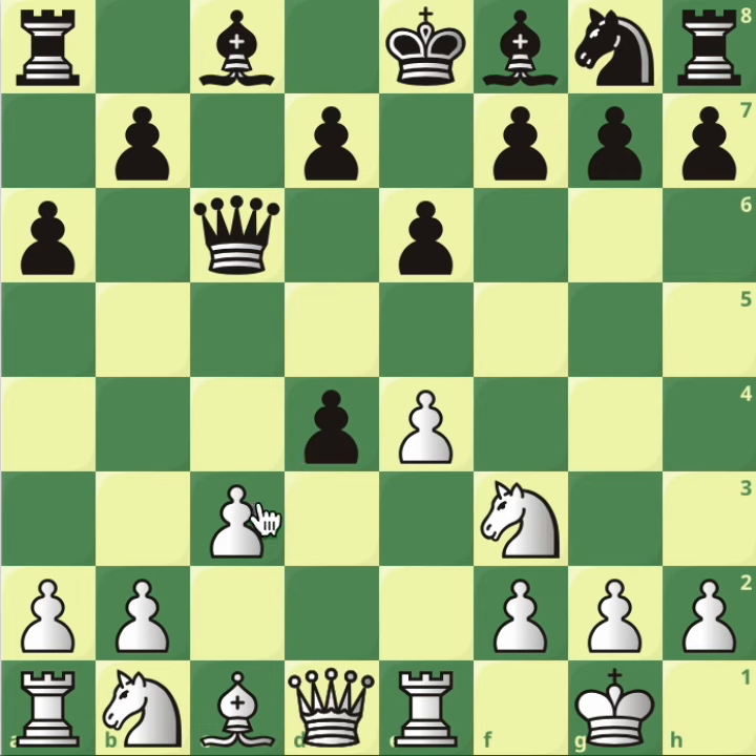Go watch the other videos to understand it properly — you need to watch them before this one. Pawn takes, knight c3 — remember all the threats we're making with knight d5 and so on. In the past we went through bishop d6, bishop e7, and similar. In this video we're going to go through two novelties.